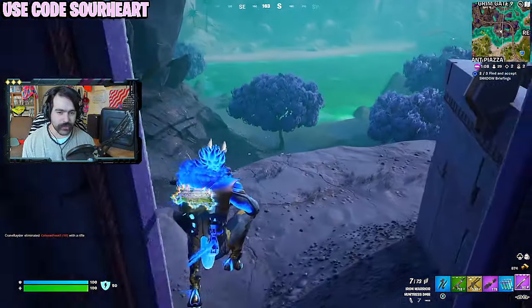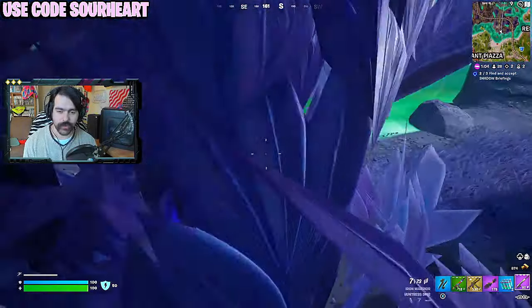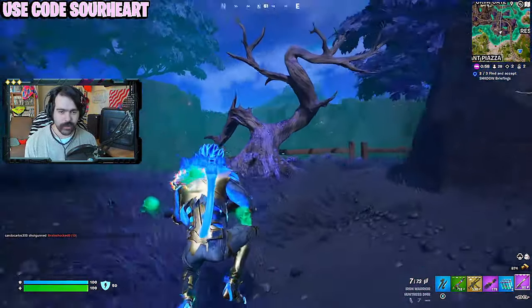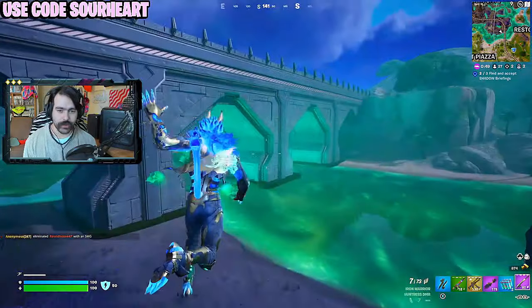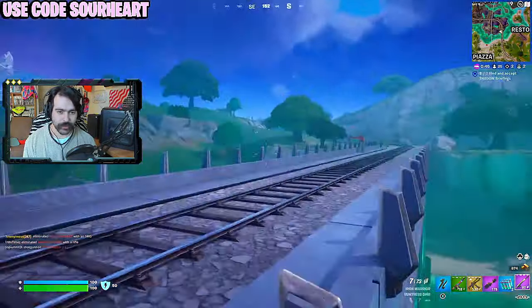This is a strange season. Grapple blade was good at all points of the game, so whether you had grapple blade or shockwave it was a style choice. Right now, wings are good in the middle of the game and shockwaves are good at the beginning and the end — anytime you're near structures or the circle is small. So there's a real value judgment here.